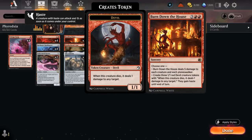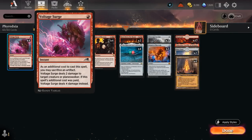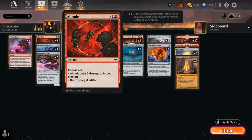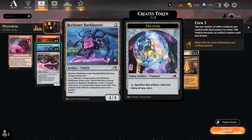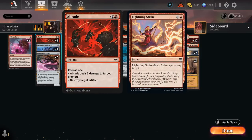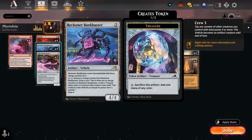If we happen to exile Burn Down the House with Visions of Phyrexia and the opponent has no creatures on the battlefield, we can still make three 1/1 Devil tokens that deal one damage to any target when they die. For spot removal, Voltage Surge can deal two damage or four damage if we sacrifice an artifact — another great use for our Power Stone tokens. Abrade deals three damage to a creature or destroys an artifact, which is especially useful for dealing with opposing copies of Bankbuster.